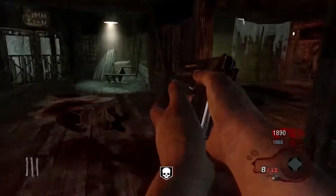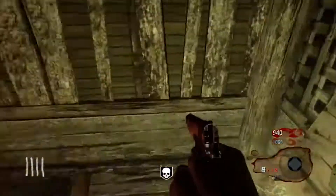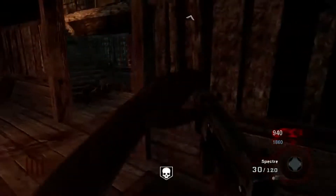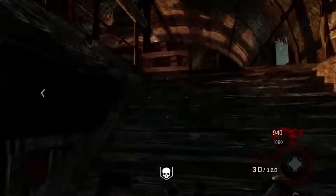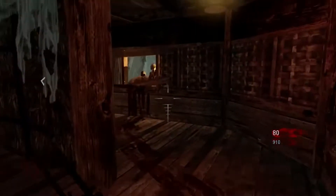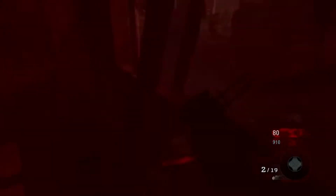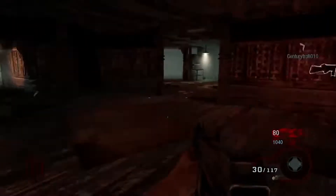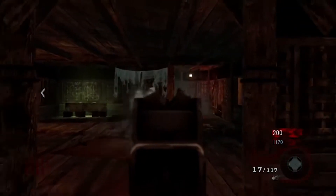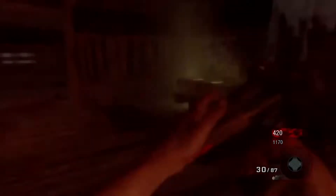Here at number 16, we have my favorite World at War map, Shi No Numa. There's not much to say about it because it's similar to the previous World at War maps on this list. This map added the first Wonder Weapon ever seen in Zombies, the Wunderwaffe, as well as the first ever boss rounds — the Hellhounds. This map also introduced the main characters we've grown to love today. It was cool to see them get away from the Nazi setting and move on to something different, hence the Japanese swamp.